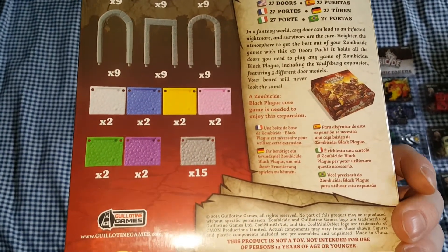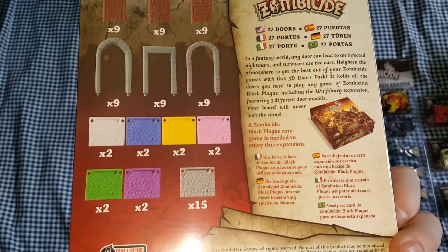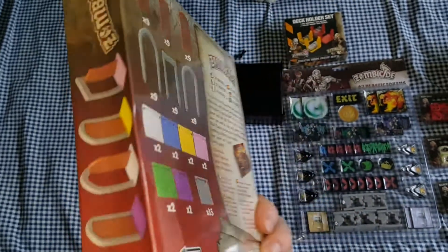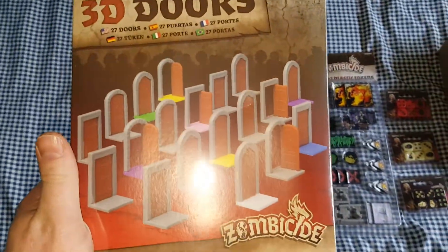And you've got the different coloured bases for the different objectives in certain missions. We'll need a little bit of paint on them, just to make them stand out a little bit more.